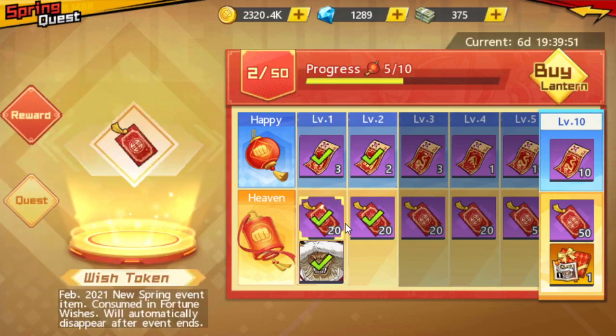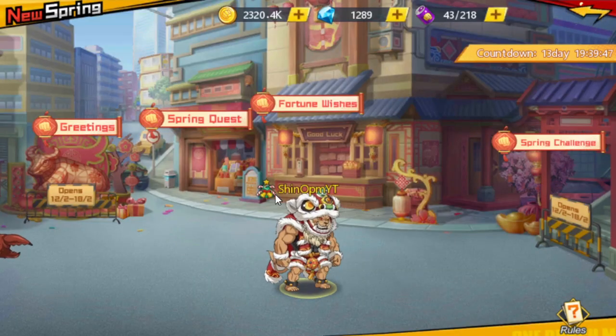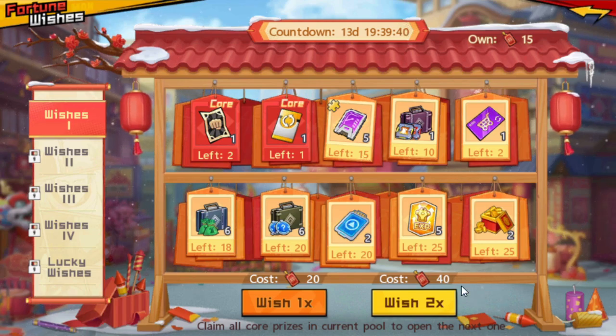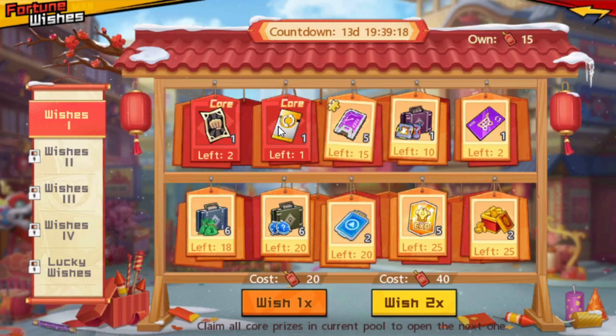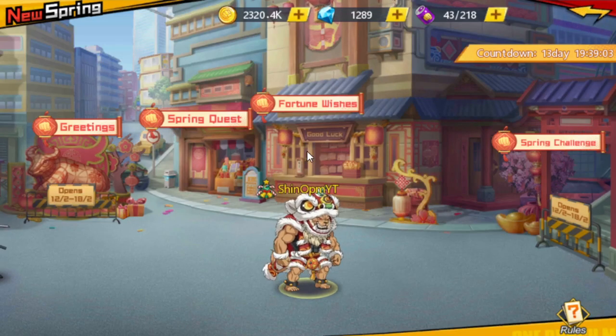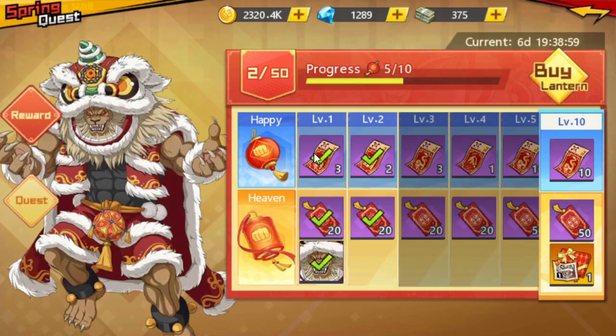The first currency is the Wish Token. You come over to Fortune Wishes and draw for random prizes. There's a pity counter — after you spend around 800 vitality you get the best rewards. For tier one rewards, the two best picks are the limited voucher and the revision card. The other options like elite tickets are not worth it.